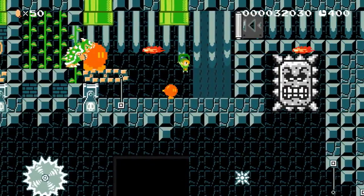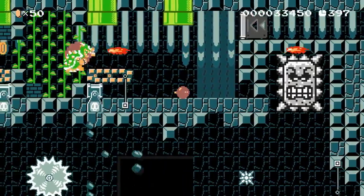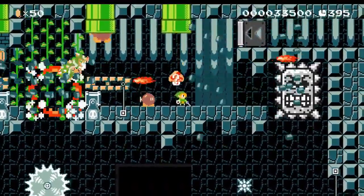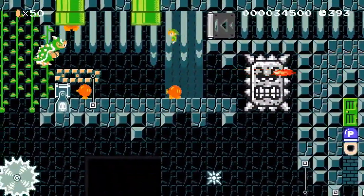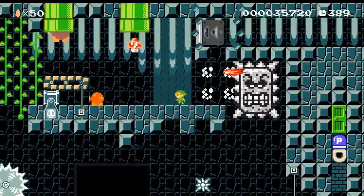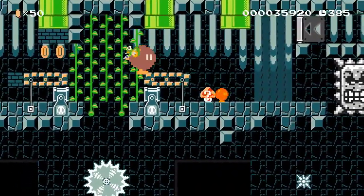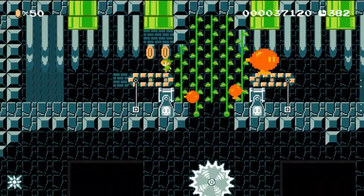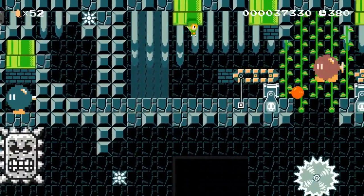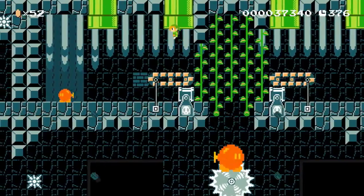Bowser's free! And there goes a bomb to blow up Bowser — Kaboom! He takes a hit, he takes another hit, and he's still alive, hopping around — and there he goes. Goodbye, Bowser. We're clearing this pathway on the right — I don't think that's the right way to go. Go this way, clear this pipe.